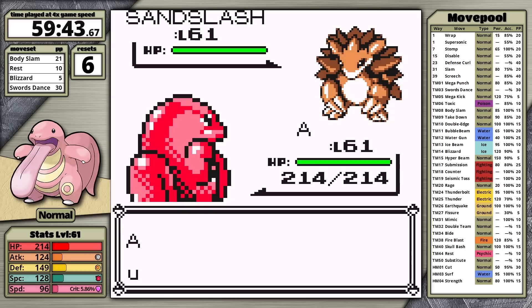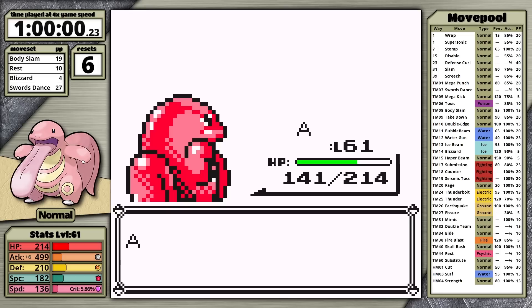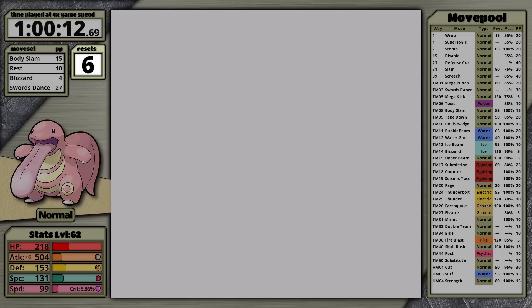In the next fight, I'm completely focused. I one-shot Sandslash, one-shot Alakazam, one-shot Exeggutor, and just before Magneton comes out, the clock ticks over to one hour. Still, I'm able to see it through and defeat the rival, but Lickitung clocks in with a time of 1 hour and 12 seconds, with 6 resets, finishing at level 62. This took 3 hours and 41 minutes of game time.